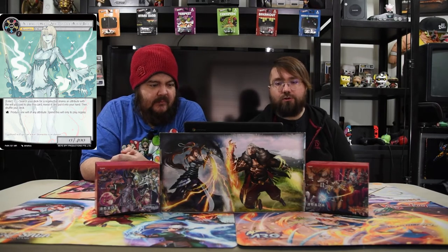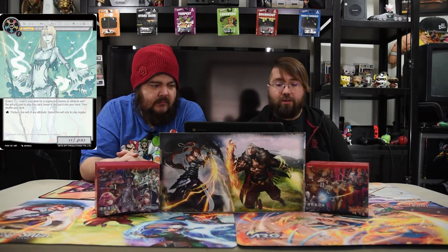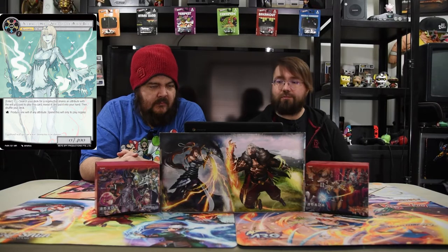The first card is Udrasil, the Horowitz Spirit of the World Tree. It's a one generic mana, zero/four. Enter: search your deck for a Regalia that shares an attribute of the will that you paid, reveal it and put it in your hand, then shuffle your deck. Tap: produce one will of any attribute — spend this only to play the Regalia. Simple as that. It's to help you get Regalia — that's why it's there.